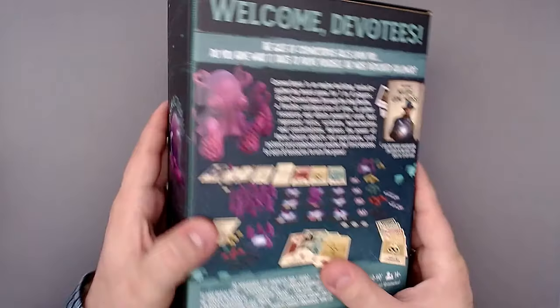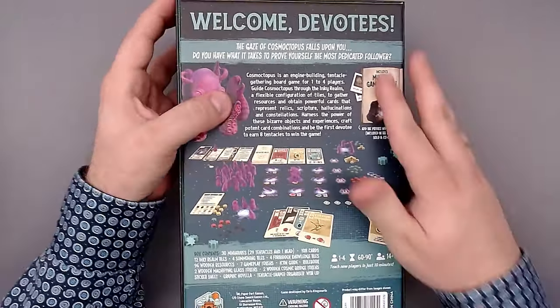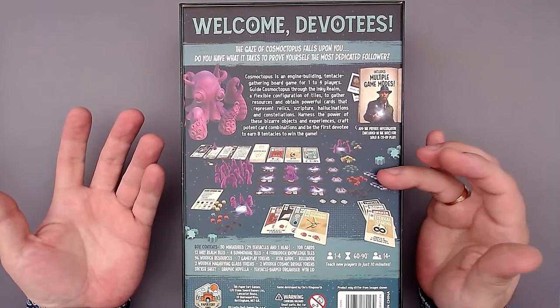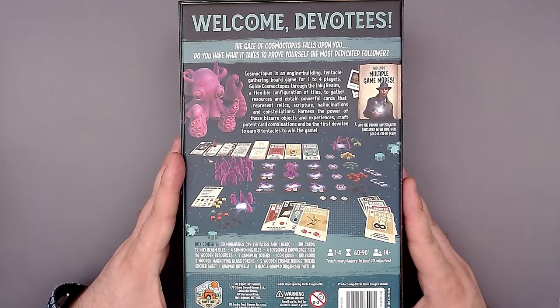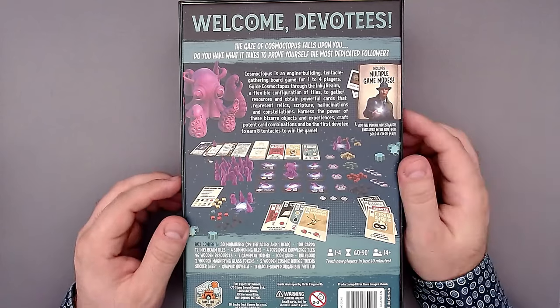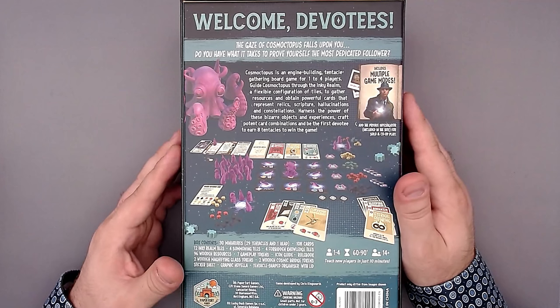Let's take a look at the back first. Oh, even UV spot back here - that is crazy. Welcome devotees. Here we see actually how the game is kind of set up, and also most of the components. It's really cool that you actually have the private investigator here, which is for solo and co-op play. I haven't played it co-op yet, so that's still something I need to try. But the solo mode works really well.